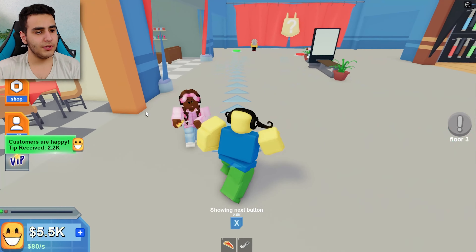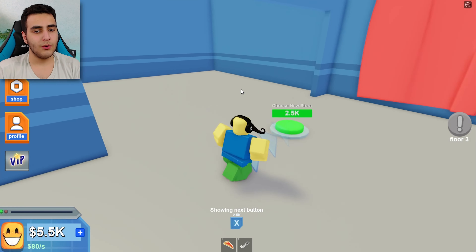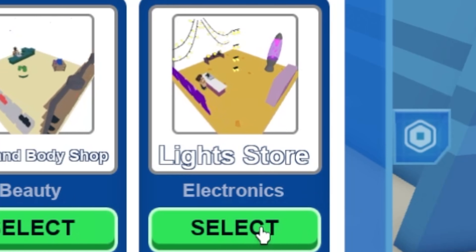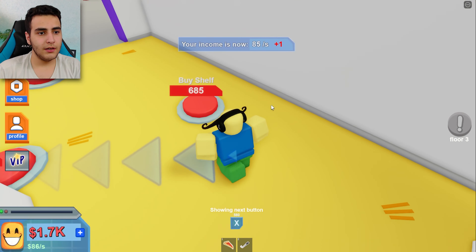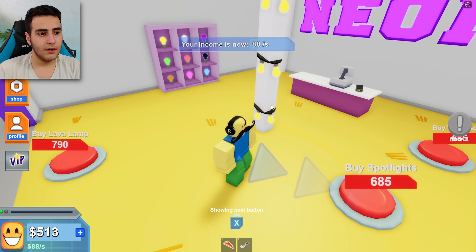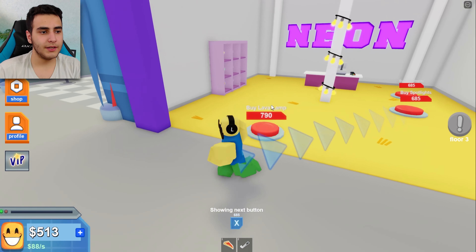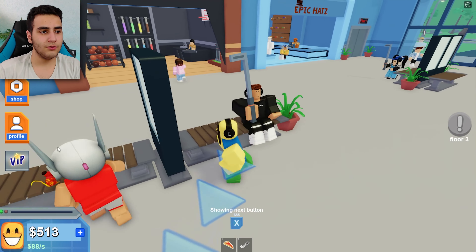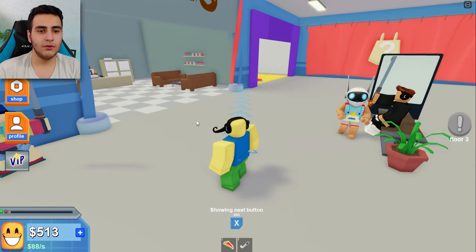Let me get my new store — what will it be? Electronic! Let's go. Neon shelf, pillars — I can't buy anything else. Look how happy the people are, they are having the headphones, this robot head — I don't even know where he got that.